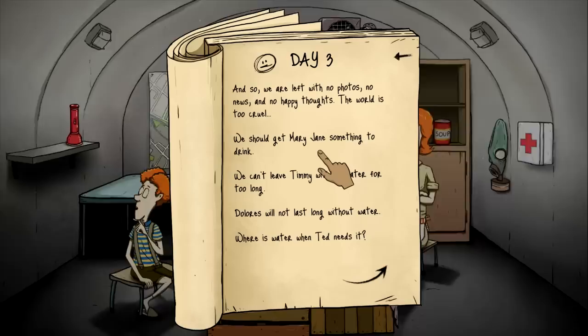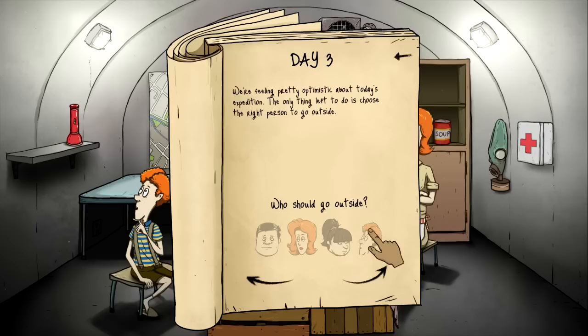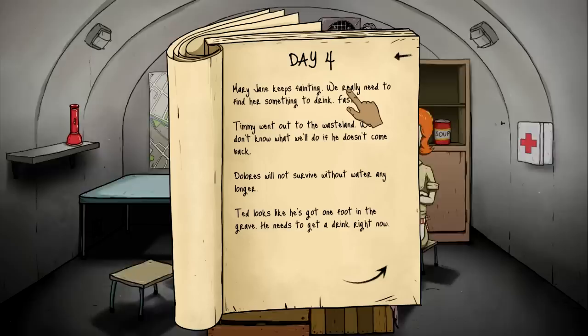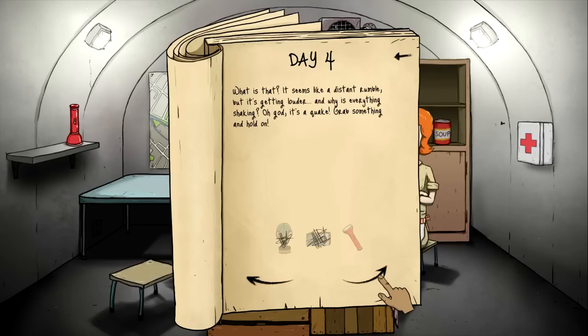So we're going to go on an expedition today. Mary Jane wants something to drink — she can wait a couple days. We'll give Timmy something to drink and a can of soup, and we're going to send him out on a little expedition. I'm counting on you Timmy — bring us back the goods. Mary Jane is doing fine, she's just chilling, staring at the soup. Mary Jane keeps fainting — we really need to get something. Don't know what we'll do if Timmy doesn't come back. Ted needs water too. Hopefully I'm doing this correctly. I'm going to skip one more day.